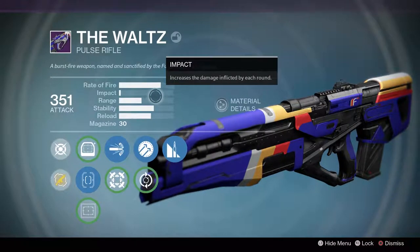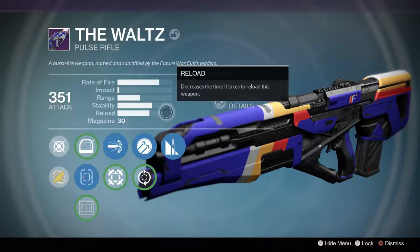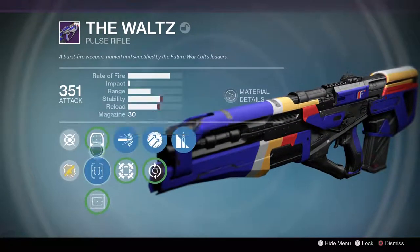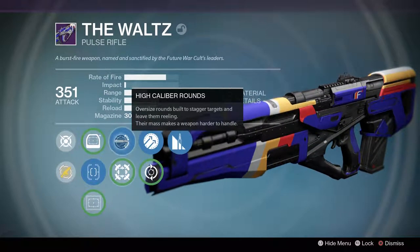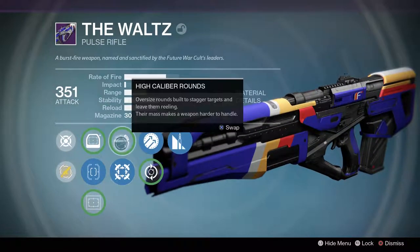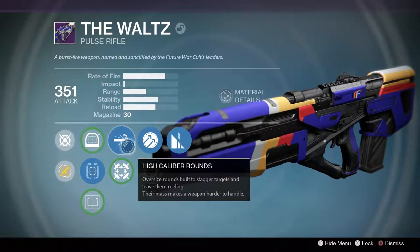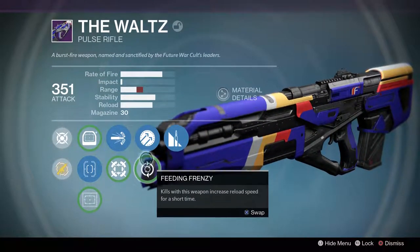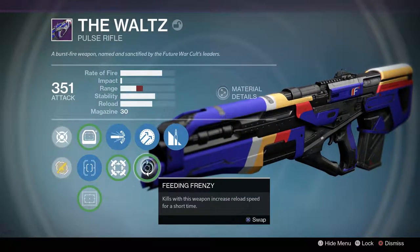Impact is terrible, range is average, stability is cool, reload is pretty cool as well, 30 mag - pretty awesome. Here's how I've set it up. It seems like the only option is to take from the hip, which will drop your range, but high caliber rounds - this one will improve accuracy and range, so I thought that would probably be the best one to go for.